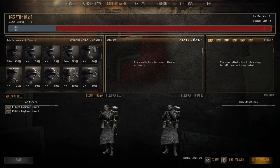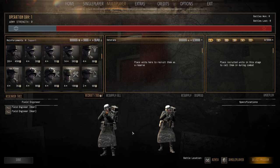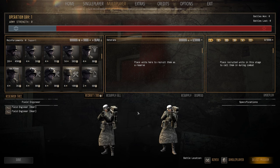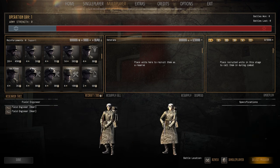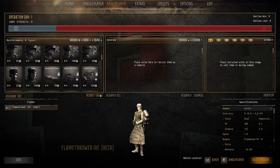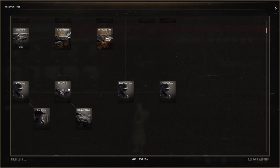AP and AT mine squads — both four pop cap, both 80 manpower. AP miners get 16 anti-personnel mines each and AT miners get eight anti-tank mines each. Definitely worth bringing for the fun and good use out of them. Field Engineers — four population cap, 100 manpower, very good. They build defenses, dig trenches, lay barbed wire, and repair at a repair speed of 1.0 versus 0.5 for standard infantry. Definitely bring them. Flamethrower — two pop cap, 60 manpower — lots of fun, definitely worth bringing.